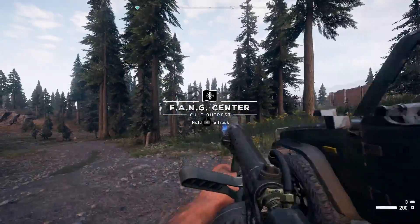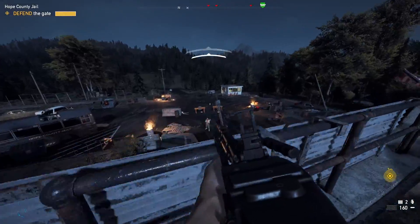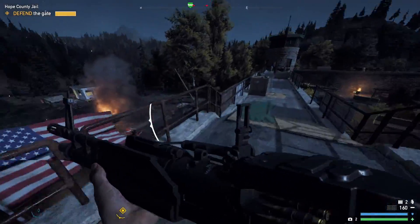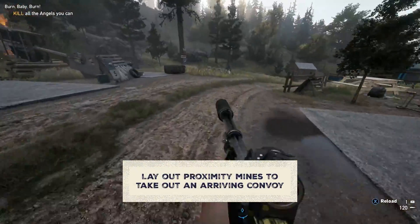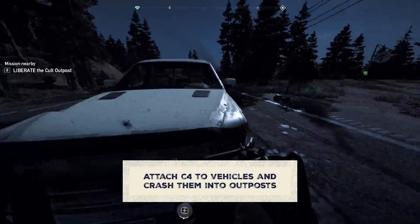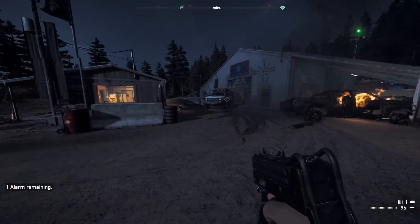Now you're set to liberate an outpost, aka wreak havoc. If you're taking an outpost or defending a spot, you have various kinds of explosives available. To lay explosive traps before a fight, proximity mines are particularly helpful when you want to take down a convoy that's rolling in. You can also load up C4 onto vehicles, drive them into an outpost, and crash them into stuff, blowing everything up.